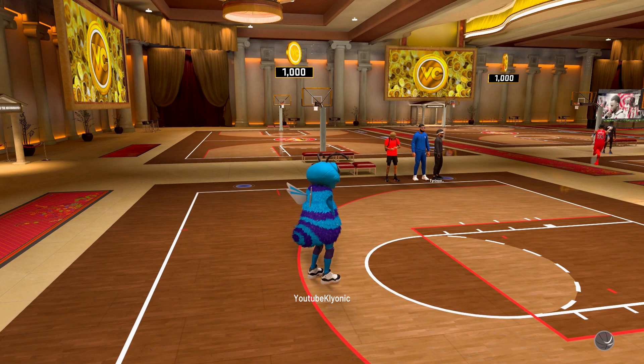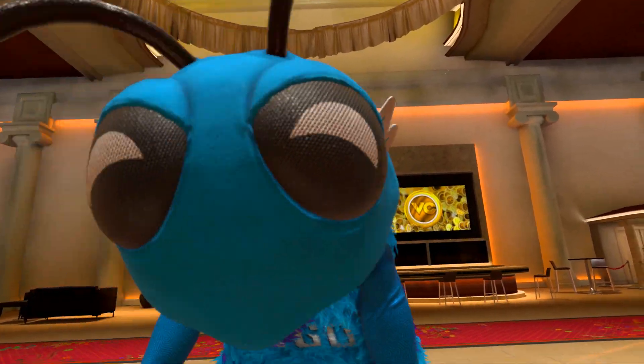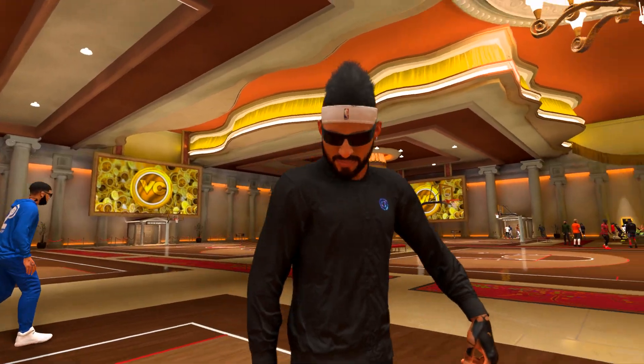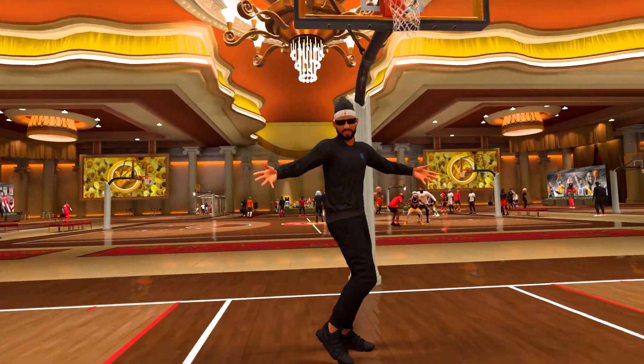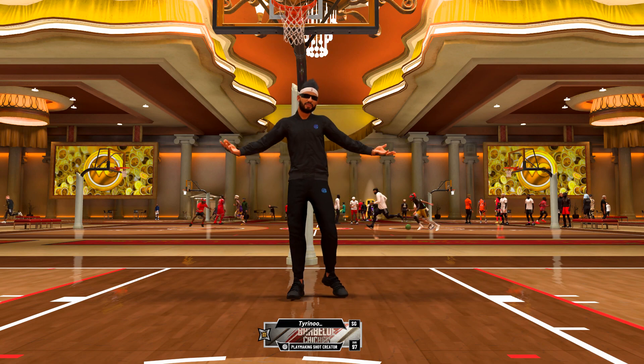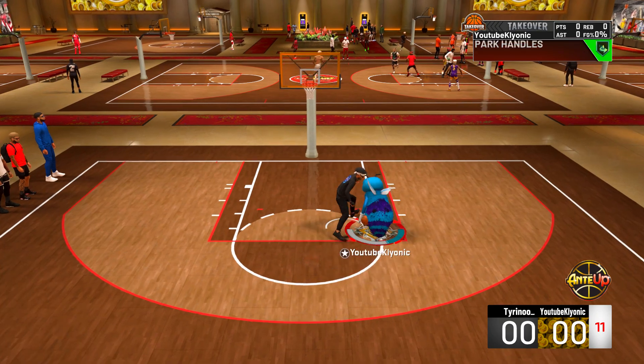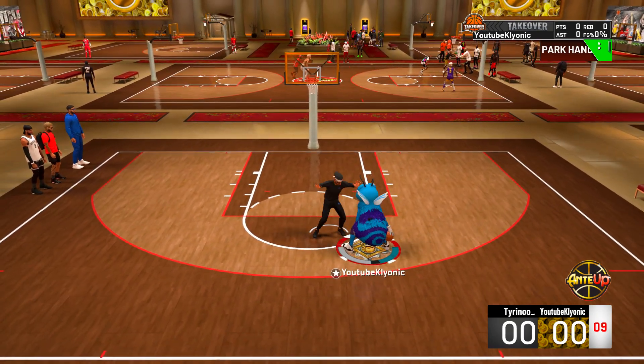Here we go man, game two. That was an easy game one - that center thought it was sweet. I gave him the ball first play of the game and he tried to just back me down, drop step me, bake me in the paint - no sir y'all. Now we got a guard, play shot creator all-star. Hopefully this gives me more space. I'm trying to shoot more threes - that center was all the way up on me. Let me reset.